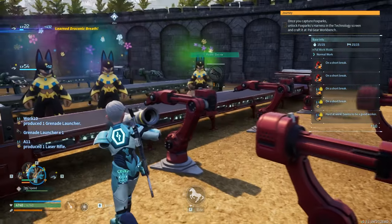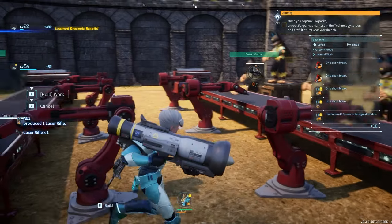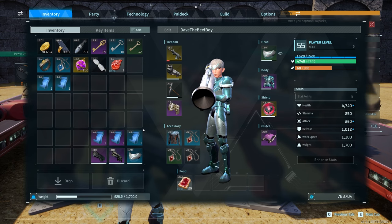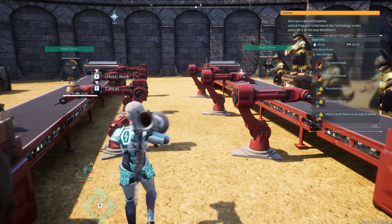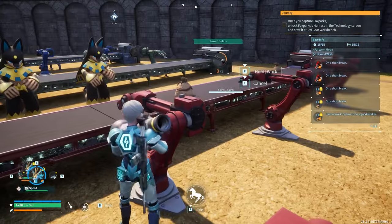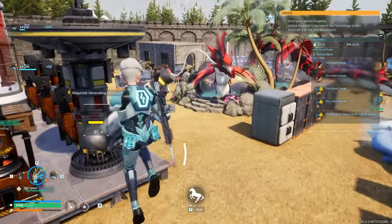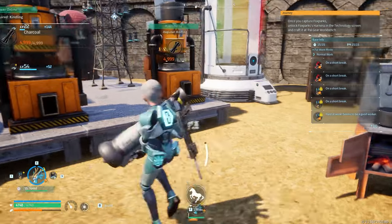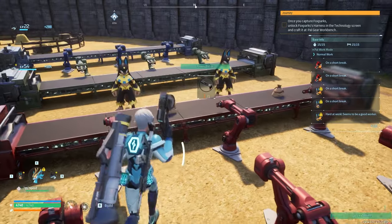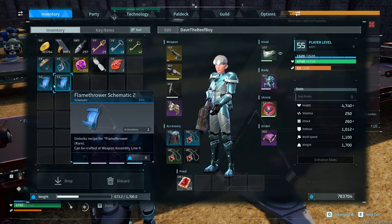Blue multi-guided launcher - let's go ahead and make that. And then also the blue flamethrower, go ahead and make that. There we go. Laser rifle and then grenade launcher. And then once all of them are made, we will compare damages. I think that's the most fun part about making these new weapons - seeing how they were further improved, how much better they are.